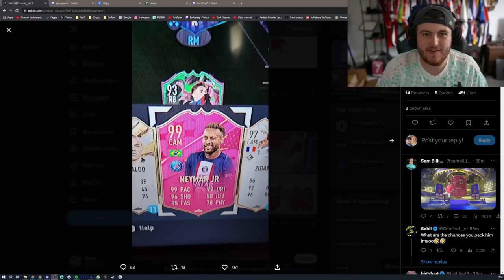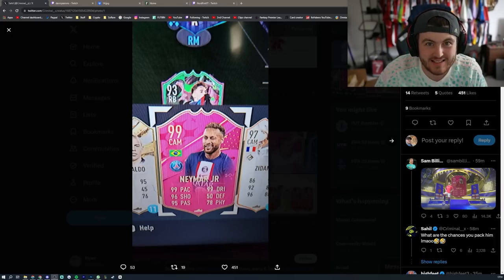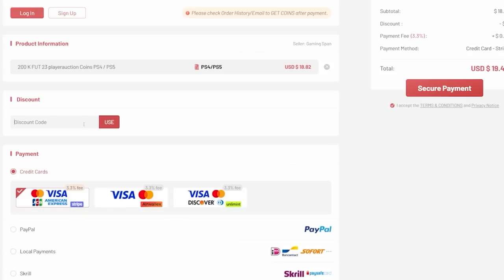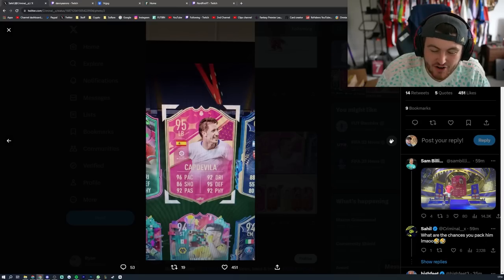What a surprise, EA messed up yet again — today they released Team 3 Footies into packs. If you guys want cheap, fast and reliable FUT coins, check out u7buy.com, there's a link in the description down below. Make sure to use the code 'haber' to get yourself 6% off all of your purchases.